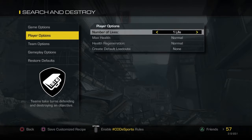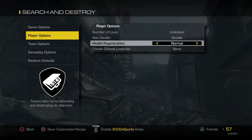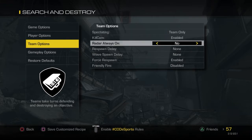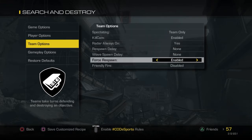You want to go to Player Options: set Unlimited Lives, Max Health — Double. Health Regeneration: Normal. No Default Loadouts, or you can if you want, it doesn't matter. Radar Always On: Yes. And Friendly Fire: On.